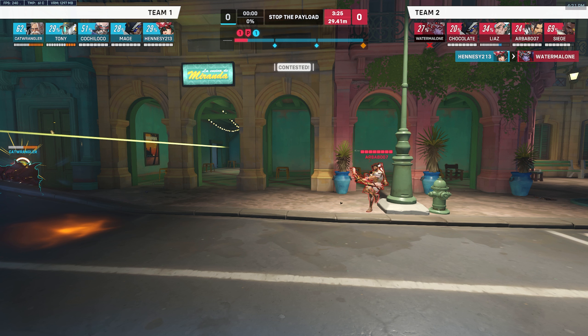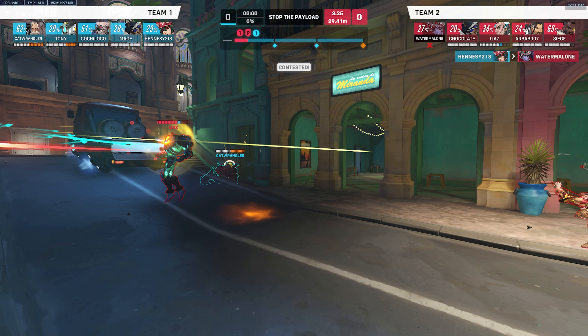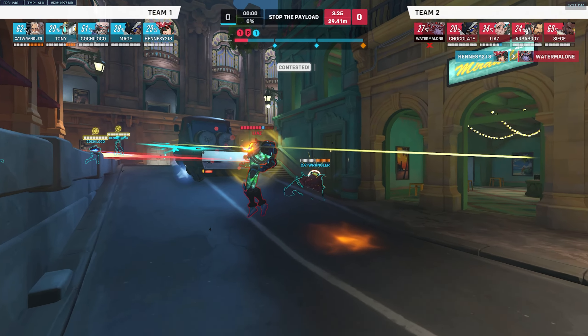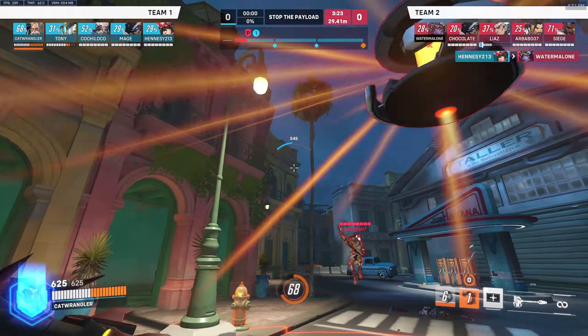Your shield is your bread and butter on Reinhardt - you need to always have it available if you need it. Similarly to my Junkrat video, I said you always want to have a mine on you in case of emergency. For Reinhardt, you always want to have at least most of your shield health available in case you desperately need it. We're pinning with 400 shield - if they wanted to kill us, we won't have a shield or our pin cooldown anymore and they'll just kill us.